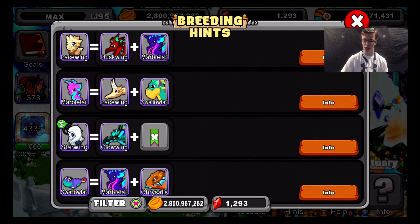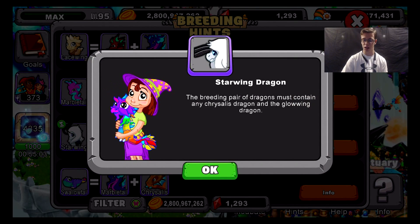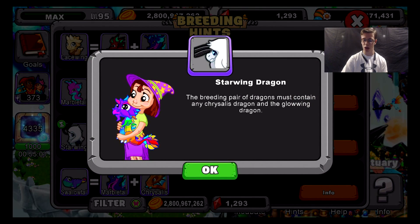For the starwing dragon, you will need a glowing dragon and any chrysalis dragon. The breeding pair must contain any chrysalis dragon and a glowing dragon. It doesn't matter which way you do it.